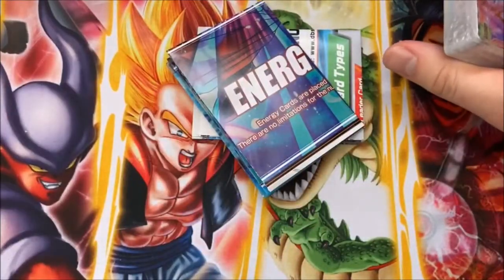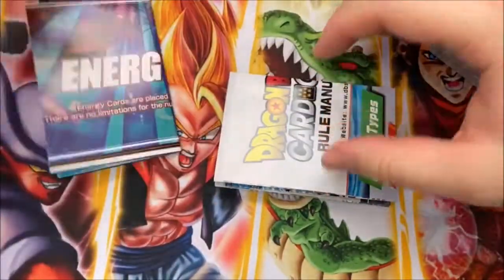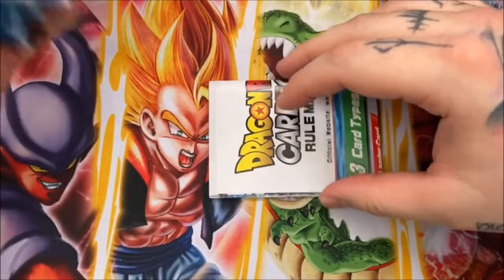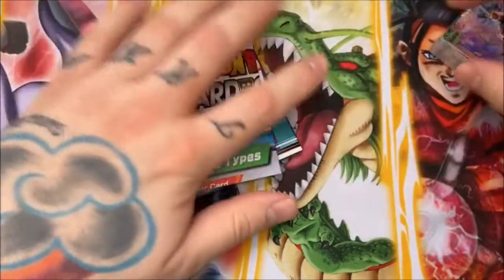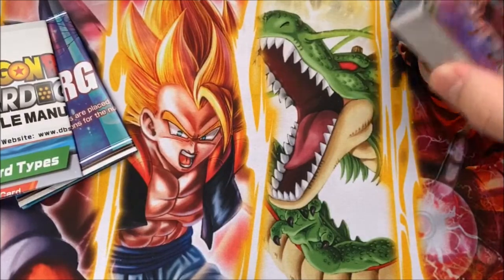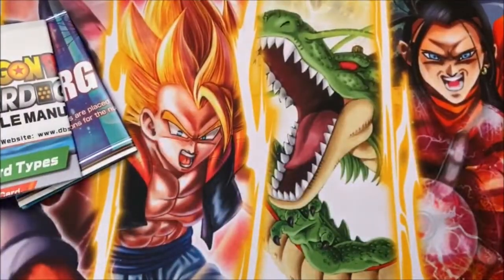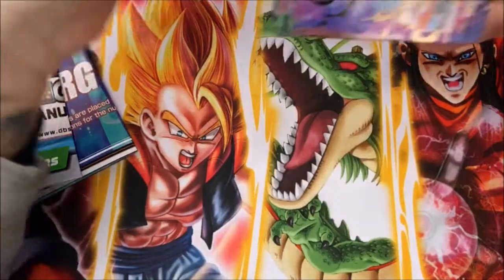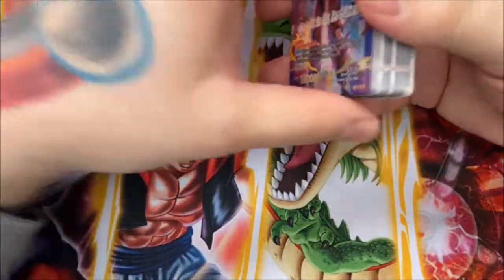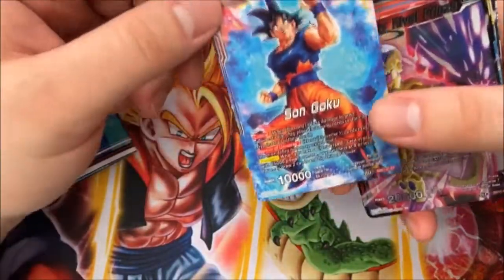With every starter deck, you get a set of rules and a sort of play mat — a paper mat — that has all the areas listed out. The only difference in the rules is they added the Invoker, which is the new mechanic, as well as Successor. Those both came out with this set. This is a 51-card deck: 50 battle and extra cards, and then one leader.